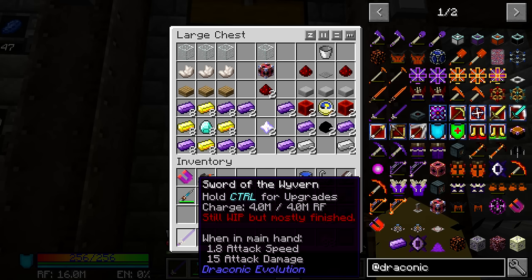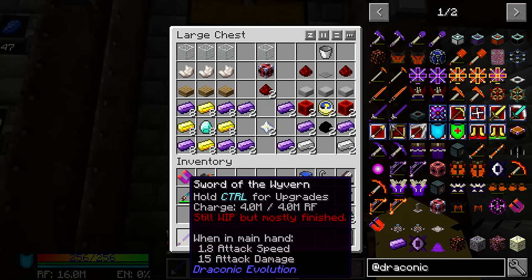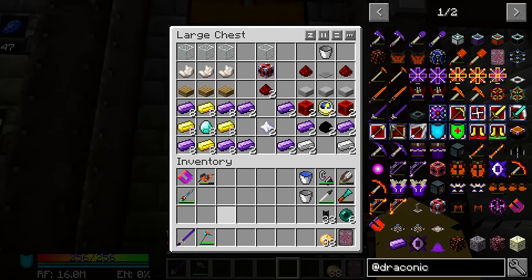As you might be able to see, I made myself a Sword of the Wyvern, which is a very good sword — it's got 15 attack damage. I didn't even think to put any upgrades on it, but it was really easy to kill the Ender Dragon. We got the two eggs and now we are here. Getting the Nether Stars was relatively easy with my current setup to kill Wither Skeletons and then just have the grinder for the Wither. But it is still very expensive, even though it is relatively easy to kill those things.